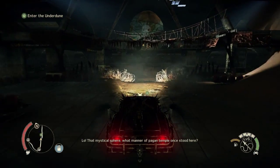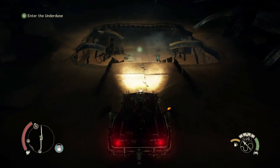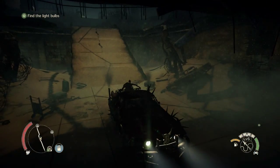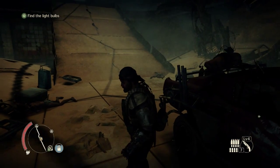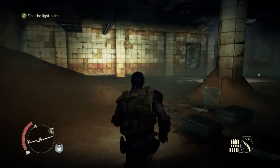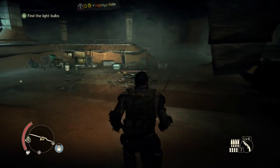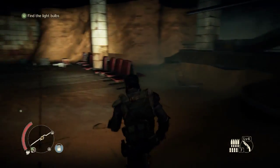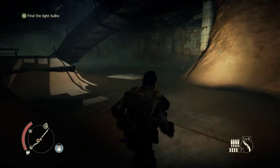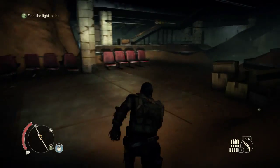That mystical sphere - what manner of pagan temple once stood here? Focus - we're here for the bulbs. Drive all the way down to find the light bulbs, simple as that. It looks like we're in for a bit of a rumble. This place creeped me out the last time we were here. They wanted to put the Magnus Opus in a very specific location - warning, return to the Magnus Opus. Why do we have to come back?